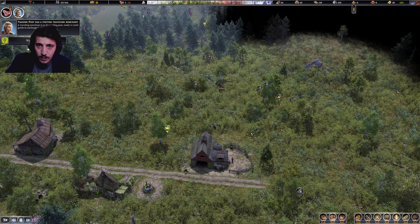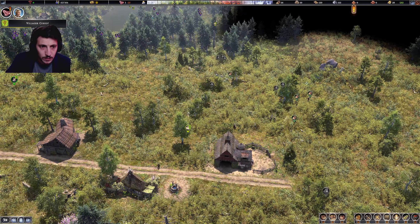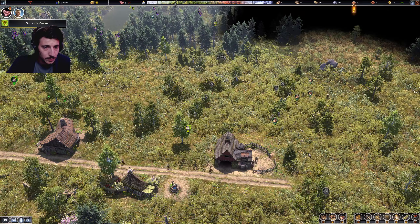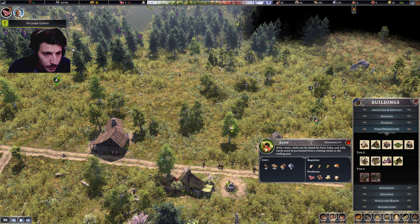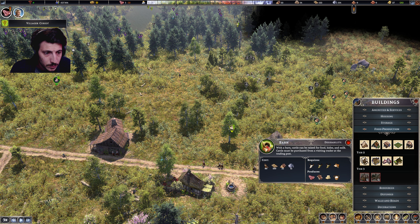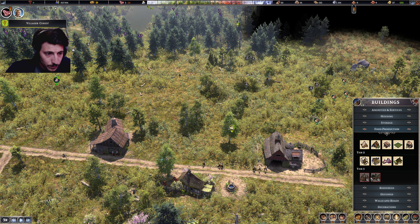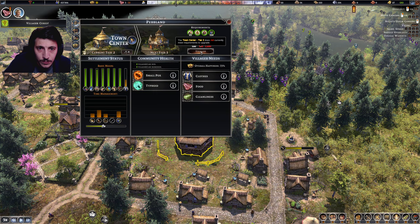We seem well stocked for the winter, so that's good. We've got the milk here — and then from milk. Arborist, barn. Cattle can be raised for food, hides, and milk. Bakery, windmill, cheesemaker. Town center — tier three in a barn. Town center tier three — need a lot of ingots.